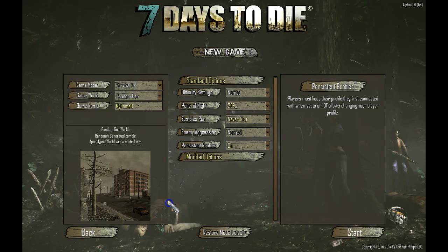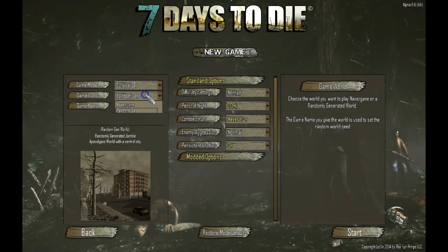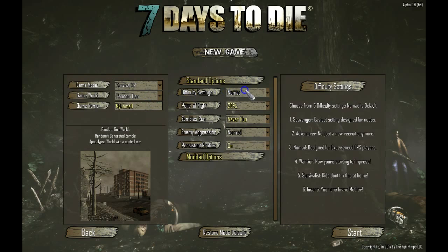Welcome to this tutorial. We're in Alpha 11.6. When you first start playing, the first thing you should do as a new player is go over here and make sure this is on Survival SP. You can either do random generation or the NavZ game. Random generation is unlimited so you can run as far as you want and never run off the map, but NavZ is limited — if you run to the edge you will hit radiation and die.